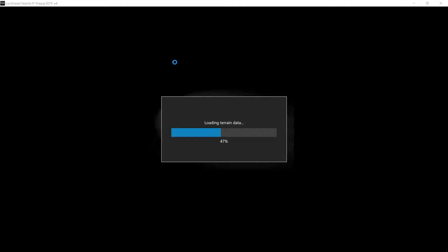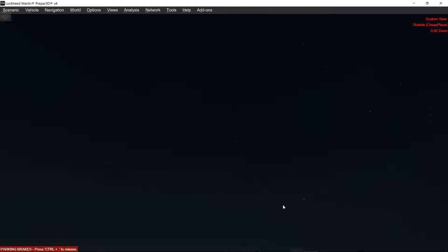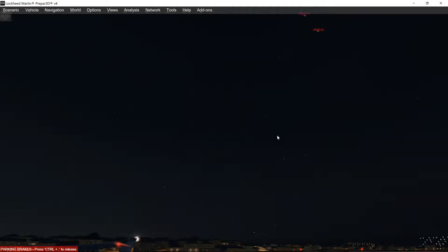Not only is the star placement accurate, it actually shows the magnitude or brightness level of each star, and you can see red stars and blue stars, whereas in P3D they're all the same white colored star. In the app's manager you can set the brightness level yourself. I've set it to 12, which means we see very faint ones as well as the big bright ones. Spinning around, these are all accurately placed constellations you're actually looking at.